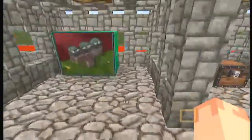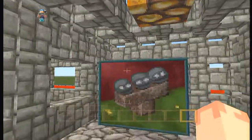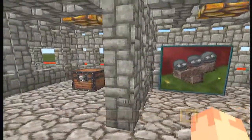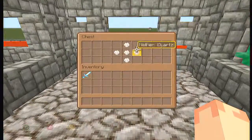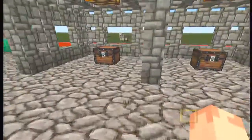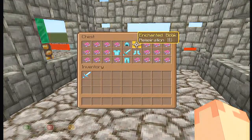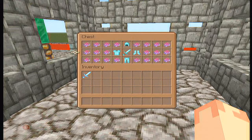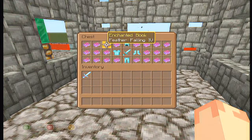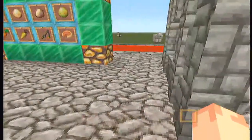We've got wither paintings, which is basically just a painting but with the wither. So spooky. I can't wait till the wither comes. We've got quartz — when you mine quartz ore, you get quartz. We've got enchanted books. You've got all kinds of enchanted books. You can enchant armor and your tools with these lovely enchantments.